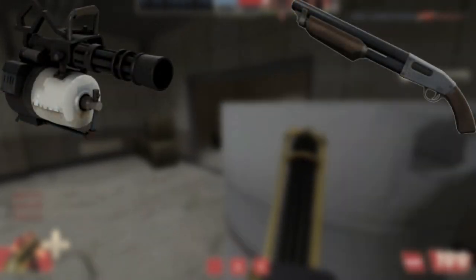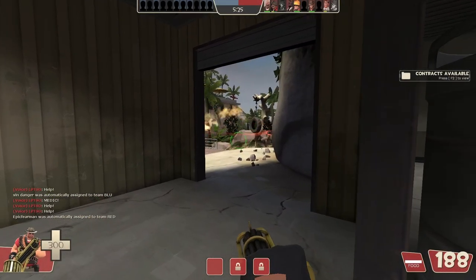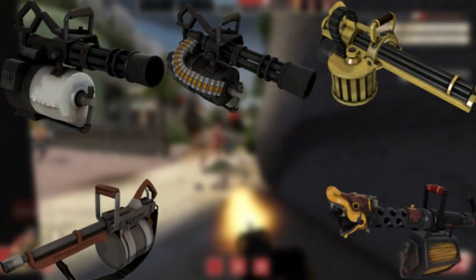With that all out of the way, let's dive into Heavy's combined weapons. Heavy has four main categories of weapons: miniguns, shotguns, lunchbox items, and melee weapons. Like with the previous video, we will start with his primary weapon and work our way down the list. Starting with the miniguns, he has the stock, Natascha, Brass Beast, Tomislav, and the Huo-Long Heater.